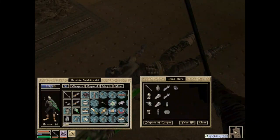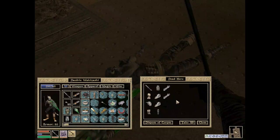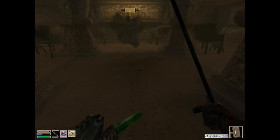Potion of reflection — I'll take it. And restore fatigue. Neither of which are terribly useful. Raw ebony. Ash salts. Do I want a Wakizashi? No, I don't. And with that armor, I'm not surprised you didn't survive.